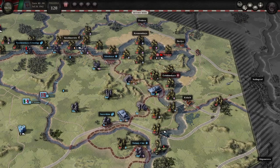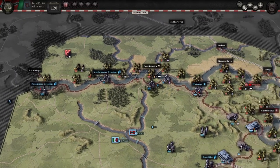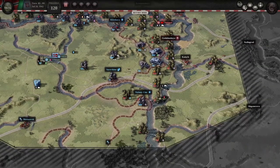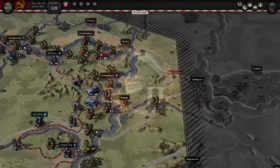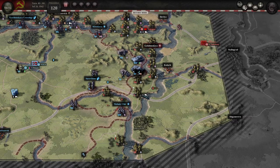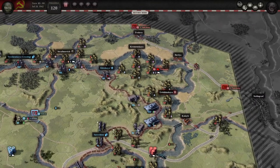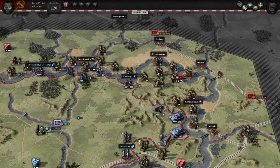Your main push — your best-equipped, most prepared push — should be towards Golubinskaya and south of Kletzkaya, south of those hills. This will invite a counterattack from the Soviets. If you push all the way into Kletzkaya and then try to advance through those hills towards Golubinskaya, you're not going to advance very quickly, and you won't have too many troops near Golubinskaya when those tanks get activated. It's much more difficult — I tried it many times and just failed, so don't do it.